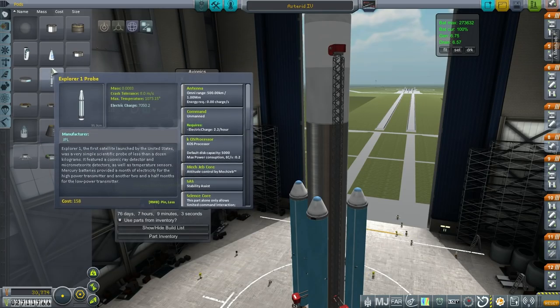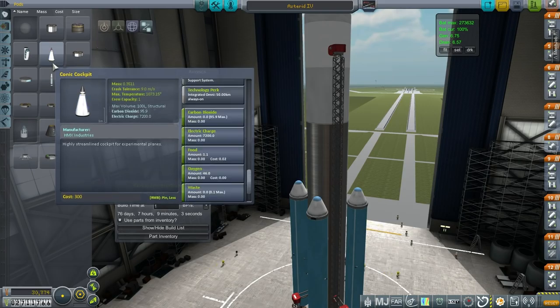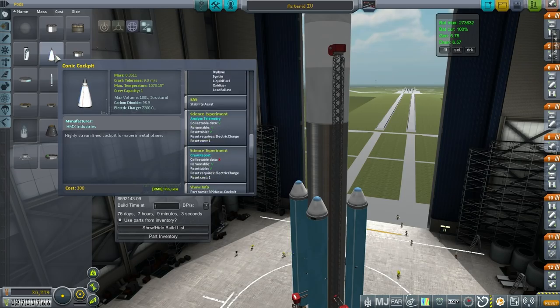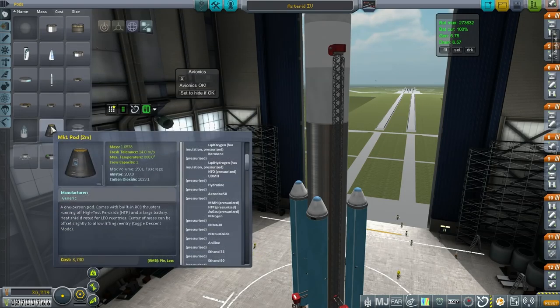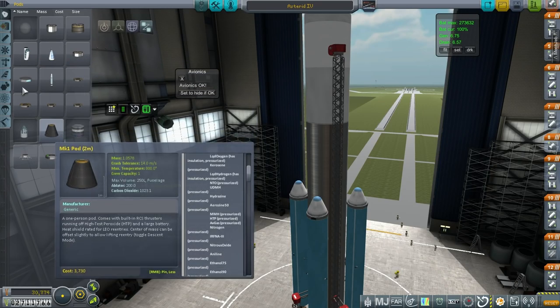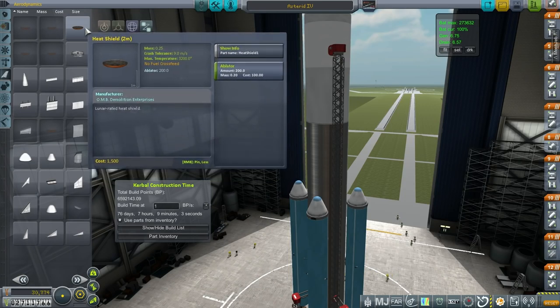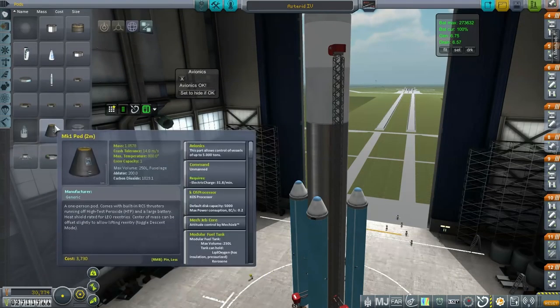Ladies and gentlemen, we may have to try that. This doesn't have controllability — avionics allows control of vessels up to 5 tons, but this doesn't. That just means we have to put the AbleAvionics package on anyway — it'd still be lighter. Then again, this doesn't come with the heat shield built in, but if I add a separate heat shield, these have a max temperature of 3,200, which is a heck of a lot better than this thing's 800.